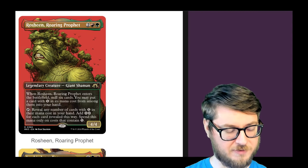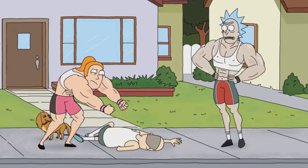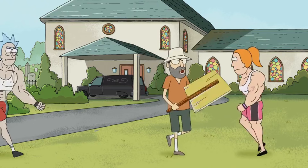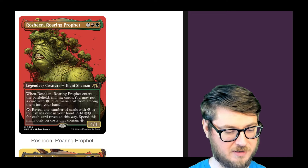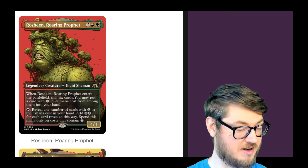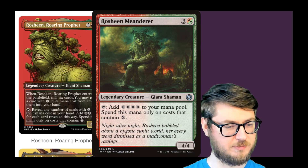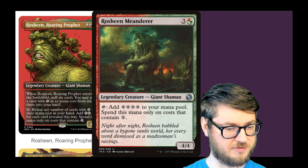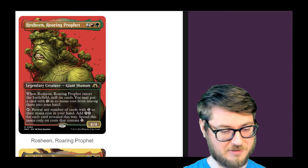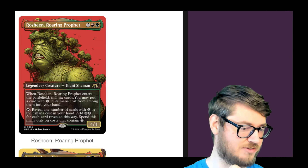First off, we have Roshin Roaring Prophet — 4 mana. On ETB, you put a card with X in its mana cost from among them into your hand, and then you can tap it, reveal any number of cards with X in their mana costs, and add 2 colorless for each card revealed this way. That mana can only be spent on costs that contain X. Pretty cool — it's a much better improvement than the last Roshin we got. The last one just adds 4 colorless. This has a little bit extra; you get value on the ETB trigger and you can still generate a ton of mana, depending on how flustered your hand is.